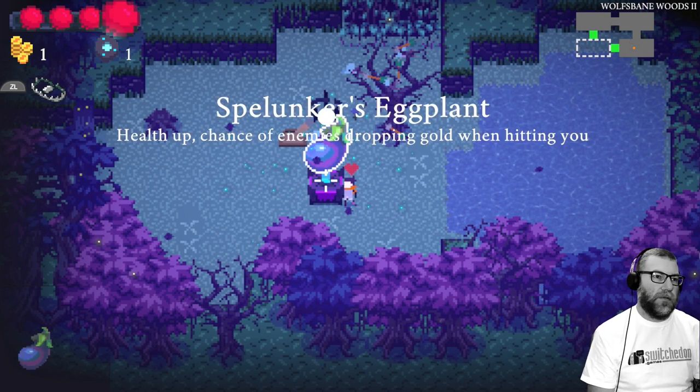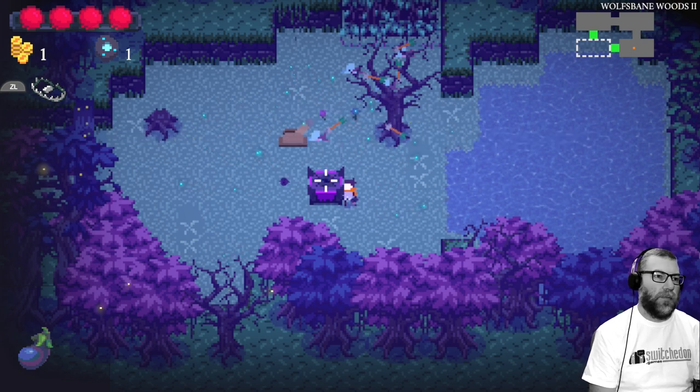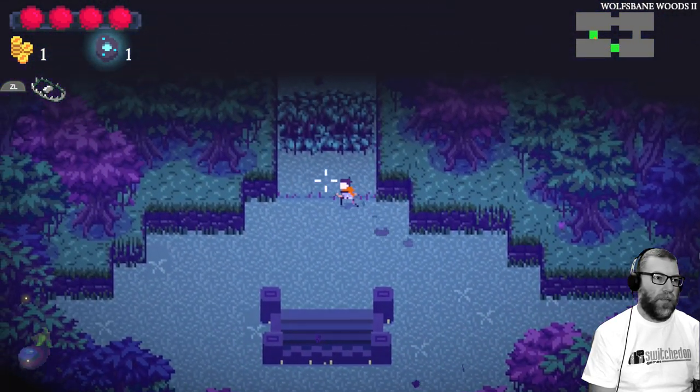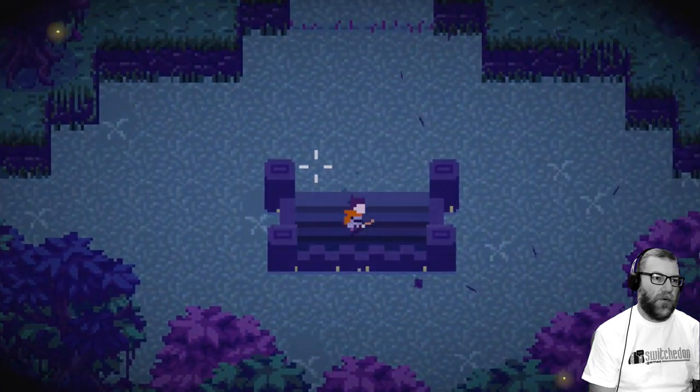Here's an item that we find in this kind of well — a Spelunker's Eggplant: health up, and chance of enemies dropping gold. So we've got that. You can amass all different sorts of items and buy them. We've unlocked the bottom left-hand room, found the stairs, and we go down to the next level.